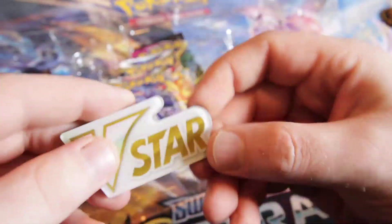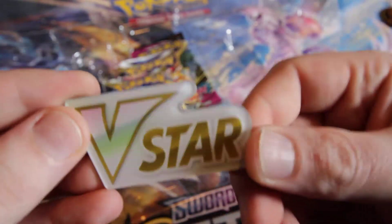Kleavor coin — super nice. V-Star marker — super nice. I should have made that a magnet, that would have been hilarious. It kind of looks like one today.